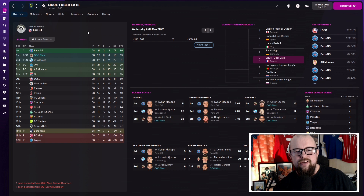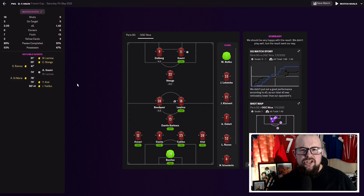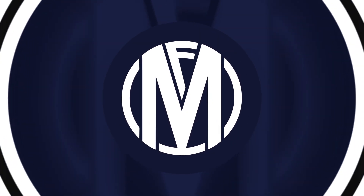Not a bad return at all for Nice, who were expected to finish outside the top four. Gouiri scored 26 goals in 38 appearances throughout the season. Stengs got 16 assists, and Benitez in goal had 18 clean sheets — all among the top charts in the league. Not only did Nice finish second, they also won the French Cup — beating PSG in the final one-nil with a Gouiri goal in the 74th minute. An absolutely massive success story for Nice.